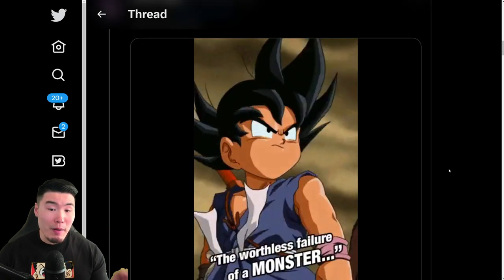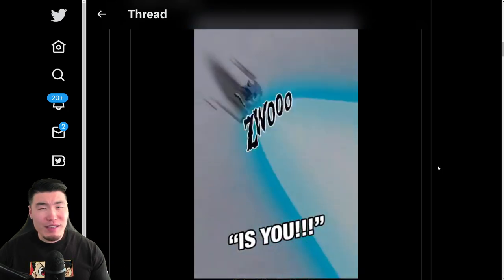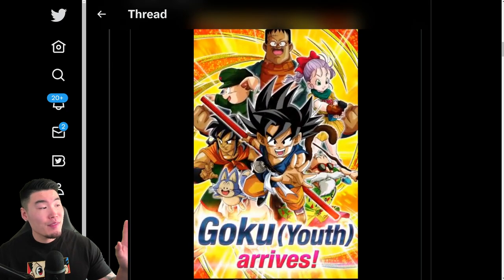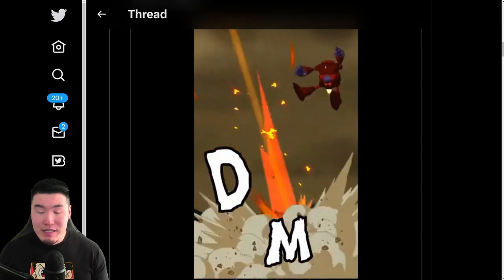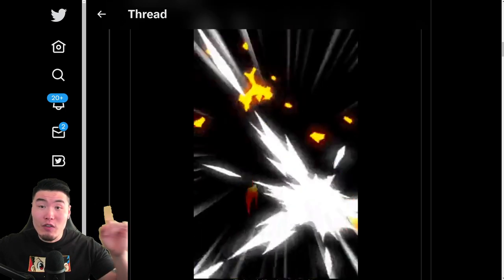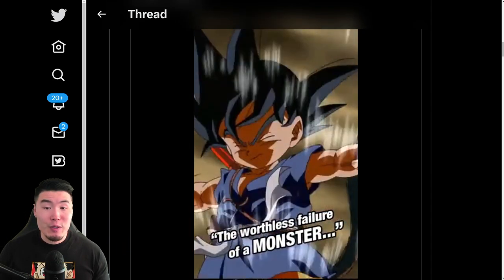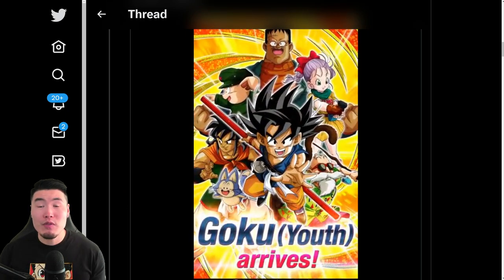I did make a pass or pull video about this release, I think it was like a week ago. That was my mistake because I thought the Kid Goku banner was only a few days away, but it turns out I was a little premature. I'll put a link to that video somewhere over my head for those of you that want to know exactly what the Kid Goku and the Ader do, what their banner looks like, their animations, and all that stuff. So link above my head for that pass or pull video.